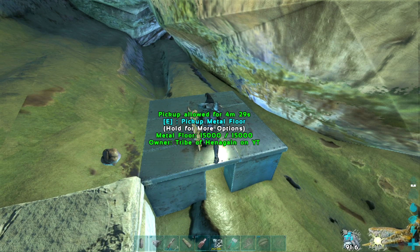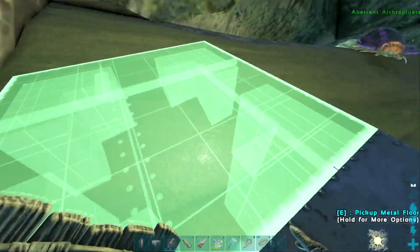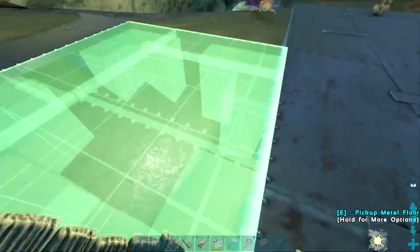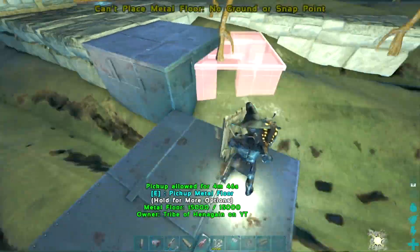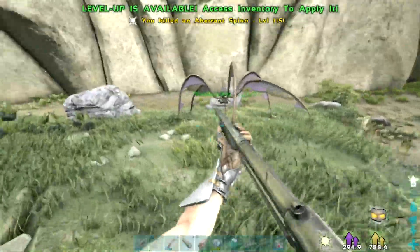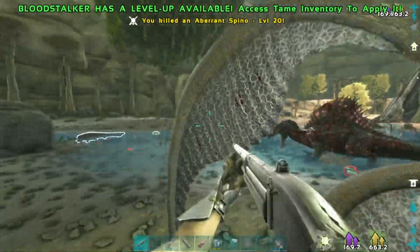One thing before we continue — I wanted to put this clip in because a lot of people just don't know how to lower foundations in certain spots. Luckily clipping is on per the server settings, so you can clip stuff into the mesh. But this tree location doesn't allow you to snap foundations, so sometimes in order to lower them you have to use pillars and stuff like that.